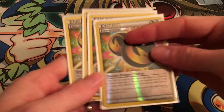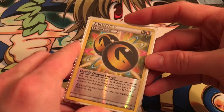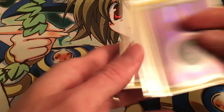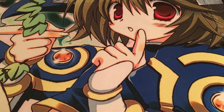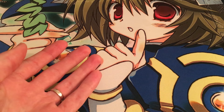Our energy is straightforward: four Double Dragon Energies to essentially make Noivern's attack a two-energy requirement. The rest is split right down the middle — four Psychic and four Dark. We have Professor's Letter to help pad our 12 energies, and Super Rod to put them back in our deck. We draw quite a bit, so energy's not really an issue.